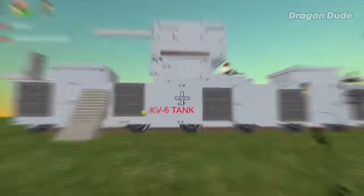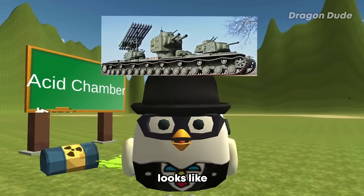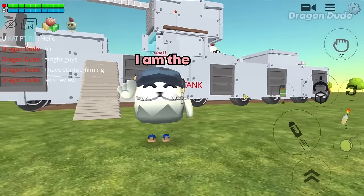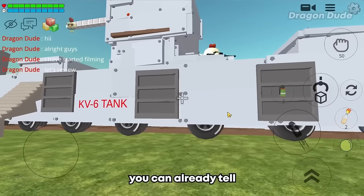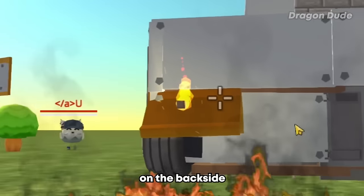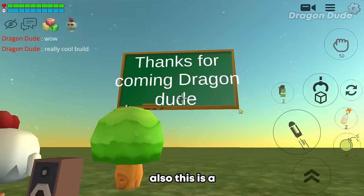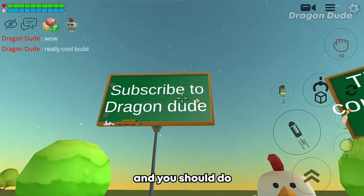For our next build we have a giant KV6 tank. For reference, here's what a KV6 tank looks like. I have never seen a tank this big in my life. Hello, I am the owner of this tank. From the outside you can already tell this tank build is going to be awesome. Look - it even has flames on the back side. Also they have Moya at the front, a perfect touch to this build. Also this is a cool entrance sign and you should do what it says.